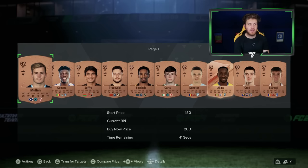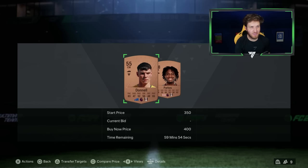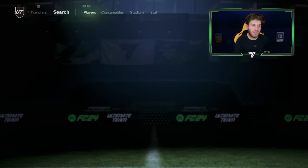The first trading tip: it's a bit of a long haul but it'll make you some early coins. Simply bid on good nation bronze strikers for 150 coins and sell them for 200 to 250 coins - that makes you maybe 50 to 100 coins per card in profit. The next filter is also with bronze players: Premier League bronze quality, max buy at 400 coins.